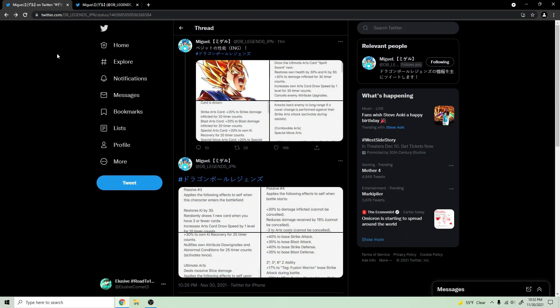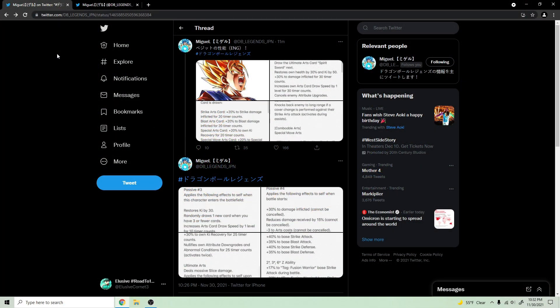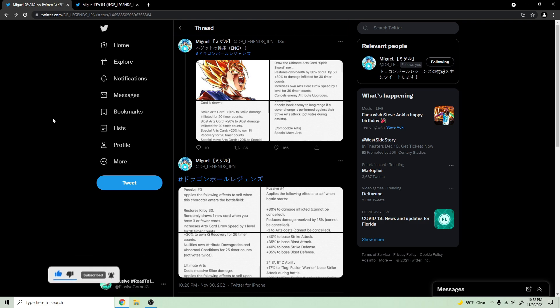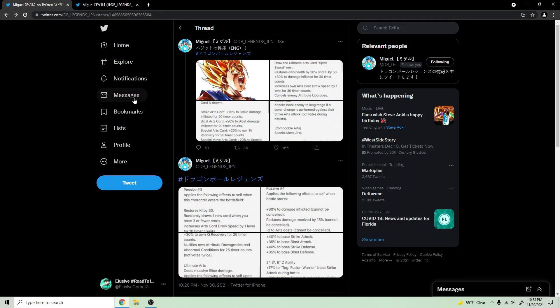What is going on guys, back again with another video on the channel. Today we are back with a Dragon Ball Legends video doing a breakdown for Super Vegito, finally getting his long-awaited zenkai. We have his kit here courtesy of my boy Miguel. We're gonna waste no time, jump straight into the breakdown. If you enjoyed the video make sure you like down below and sub to the channel — notification bell to never miss an upload on the road to 100 subs.